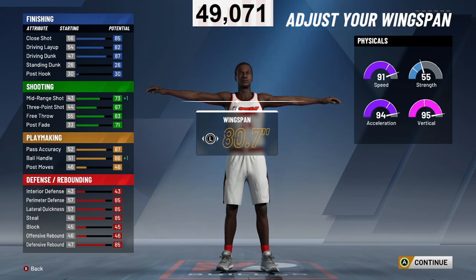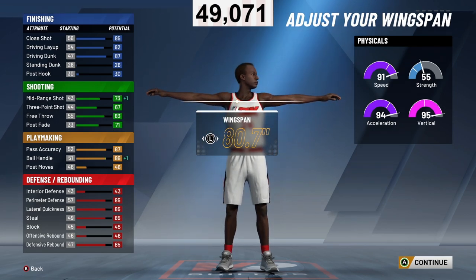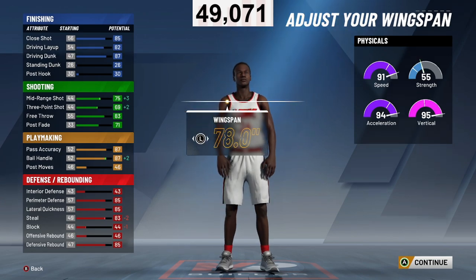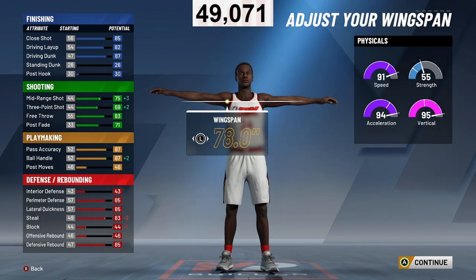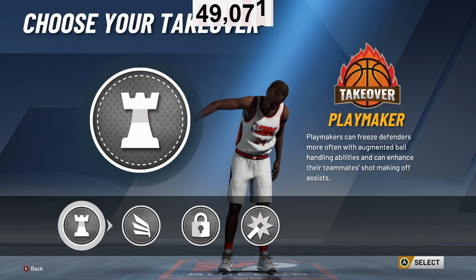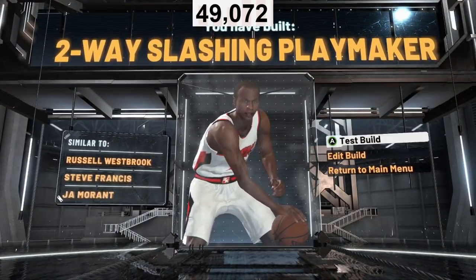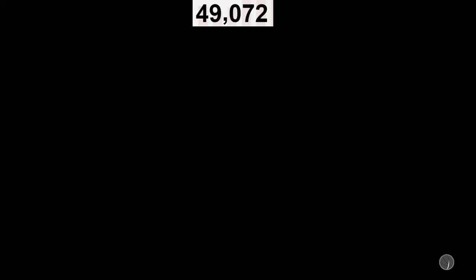At 80.7 wingspan you get 86 ball control, but wingspan can make or break a build — same with height and weight. If I go minimum wingspan I get a better three-ball, but one or two above minimum still gives that extra wingspan for steals, blocks, and defense. Minimum wingspan means T-Rex arms, which is only good for sharpshooter facilitators. I'm going with 78 wingspan — one above minimum. For the takeover I'd go playmaking or slashing. This is basically a Russell Westbrook build, and I'd go playmaking because it makes the game more fun.